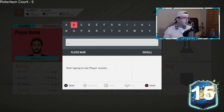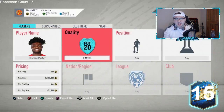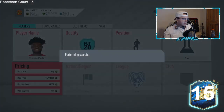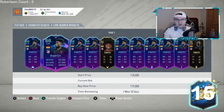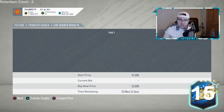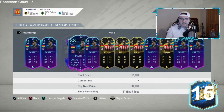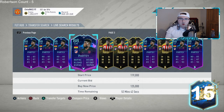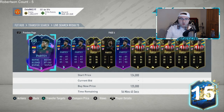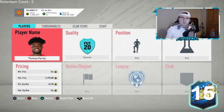I heard that Thomas Partey could get into the La Liga TOTS, and I'm looking at his 88 card — this would be a really good investment. If he gets a 94 or 95 TOTS card, this 88 will do really well. He's currently around 100,000 coins. I like that a lot for an investment — all 80-plus stats, a meta player. That card could do really really well over the next few days.